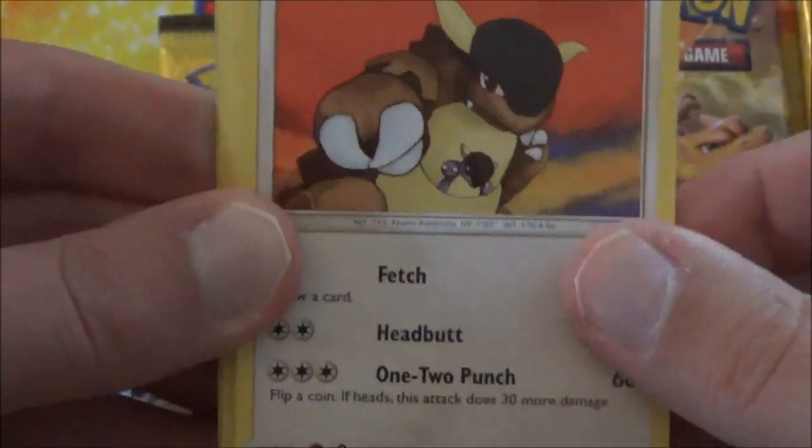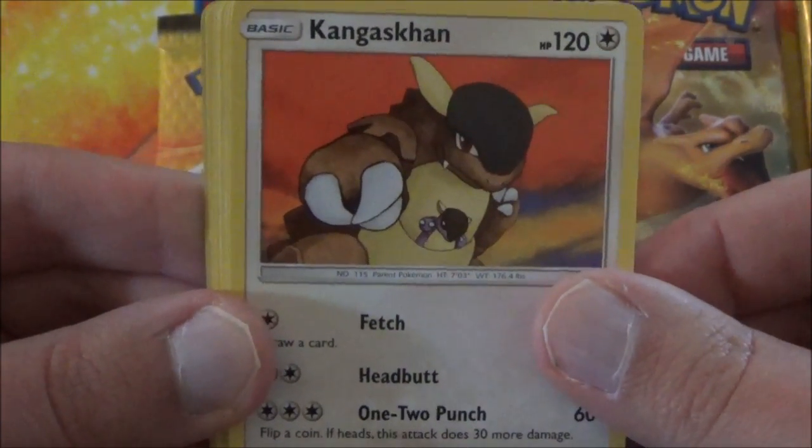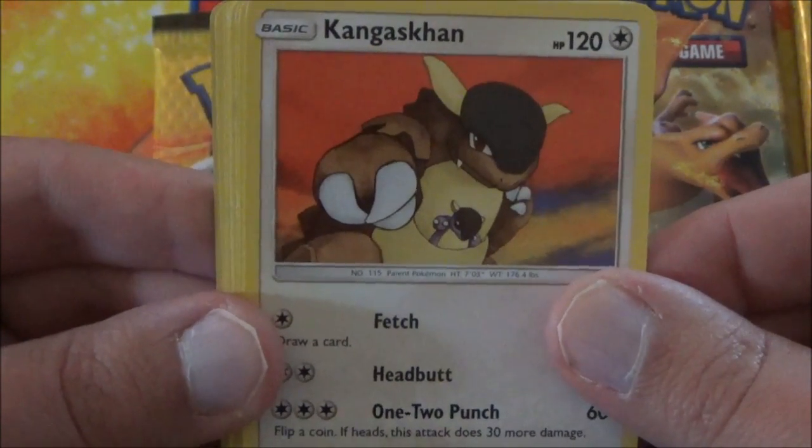Alright, we start things off with a Kangaskhan — and also a little Kangaskhan throwing a punch too. That's a one two-punch attack, which is still pretty cool.